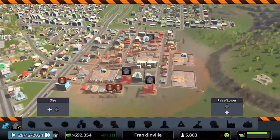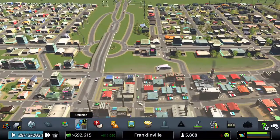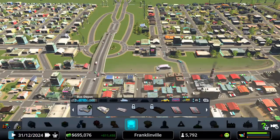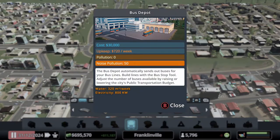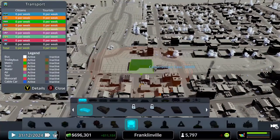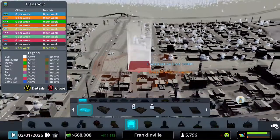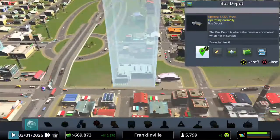Now I understand I'm going to have abandoned buildings — I need more employees, which is obviously the goal for today's video. In order to create a bus line we need what's called a bus depot. It costs thirty thousand dollars and it creates the buses we can use for the bus lines. I'm going to put that right here — yeah, right there works fine.